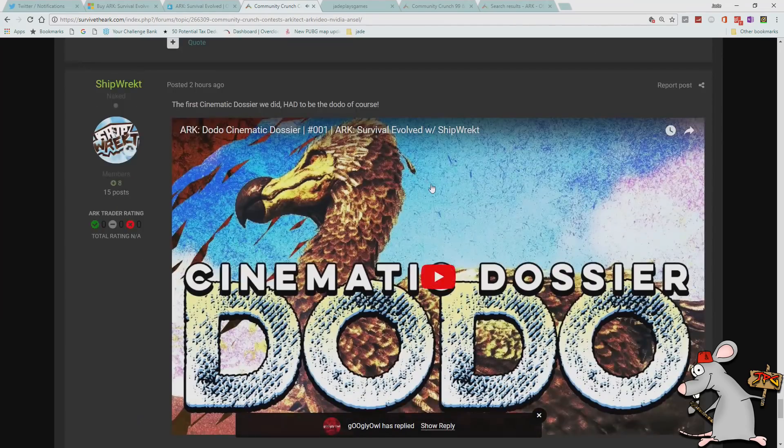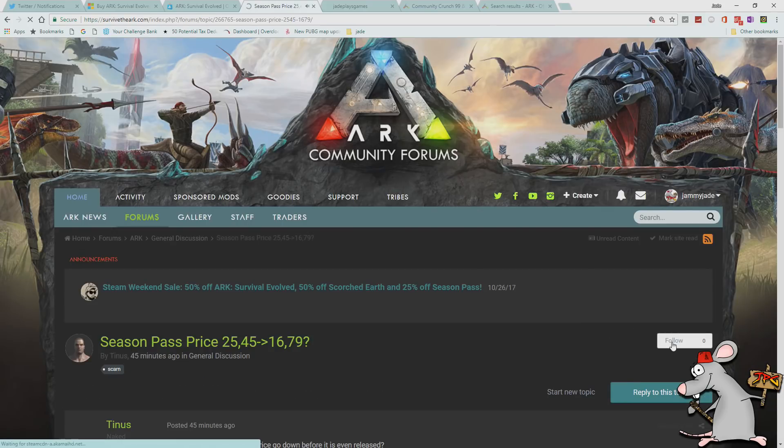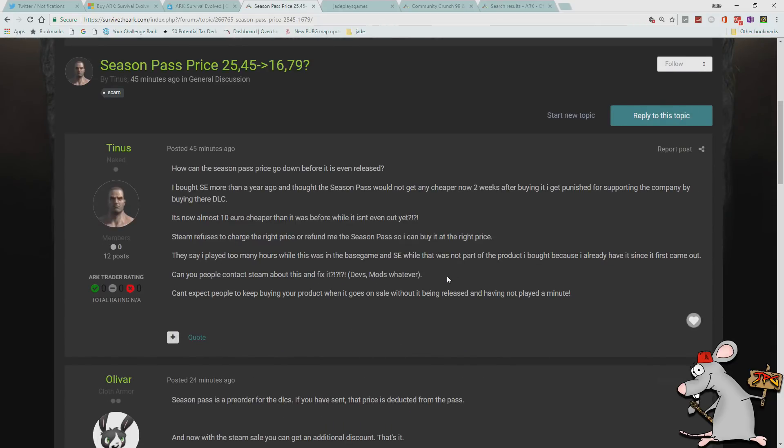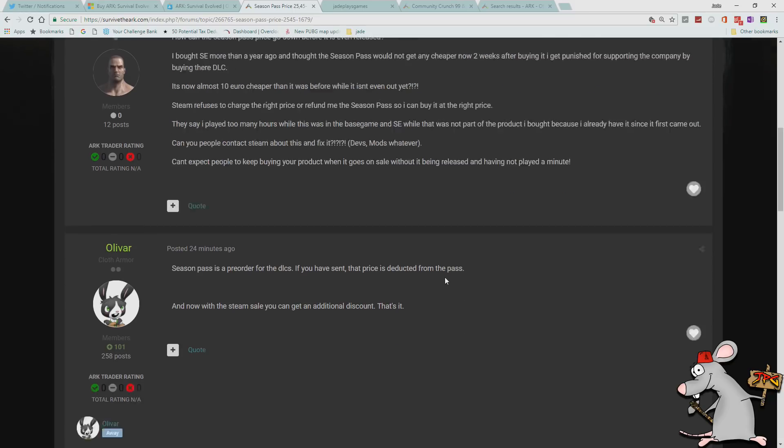So there we go — just a bit of information about these skins. We should see an announcement tonight with the Community Crunch winners, maybe early Saturday morning, and hopefully some information about what's going on and if they're going to be doing anything for Fear Evolve 3. People have been asking where it is and why we're not getting anything. In my mind, if they've not actually said anything yet, they may actually have something — because if they've got nothing to show, they might as well just tell people it's been cancelled. So I'm sure we'll get some information in the Community Crunch.